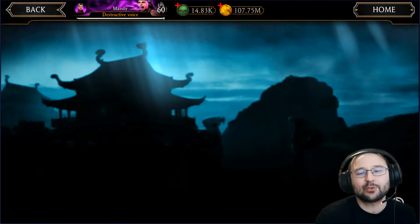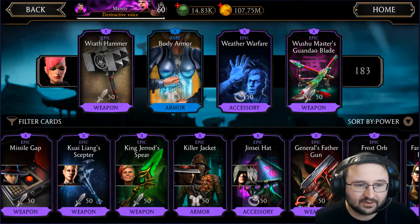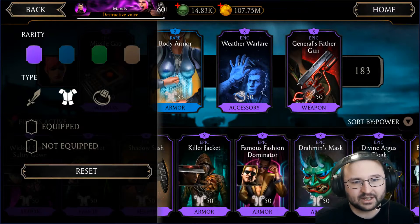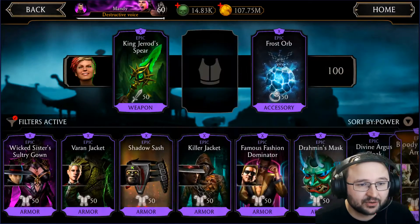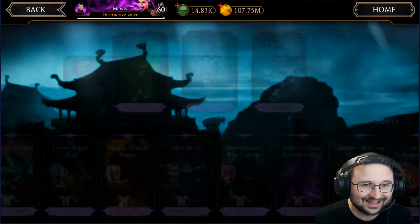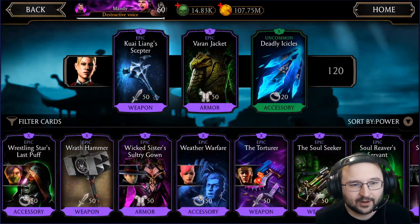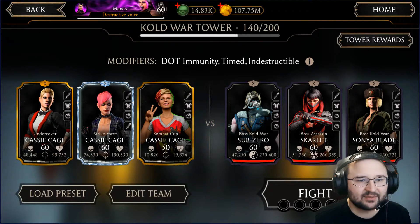We have Battle 104 — let's really organize our equipment. I will give this Cassie the best tower equipment possible: General Father's Gun, and the Living Dead piece that belongs to Skarlet — even though I don't have it maxed out. The other girls I don't care as much about, but this Cassie I'll give the Living Dead, and for the other one I'll give her the Jinsei Hat so she doesn't die, even though her mission on this team doesn't really require it.